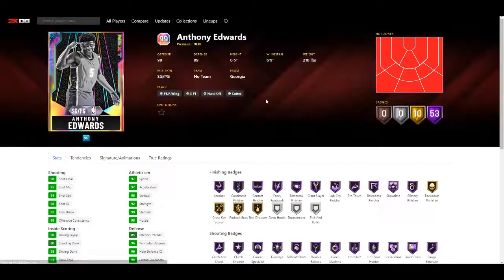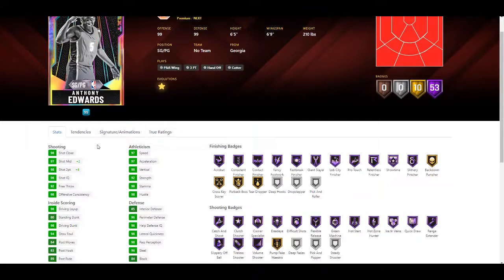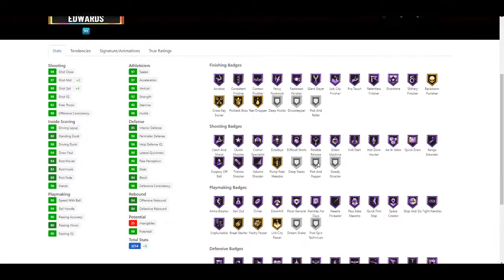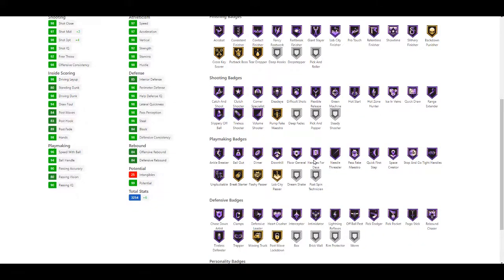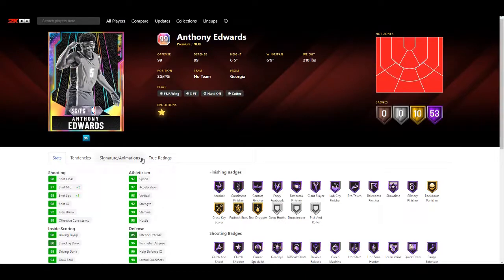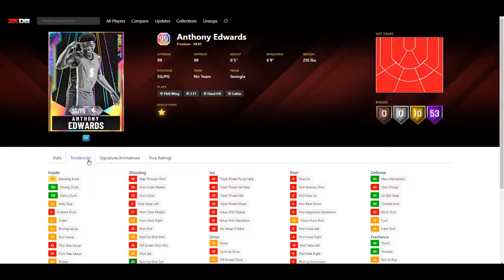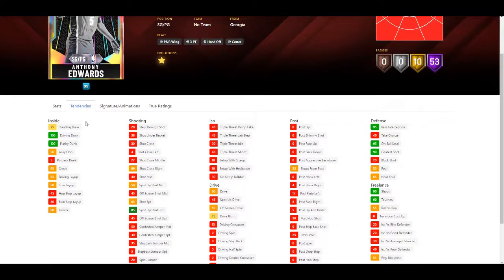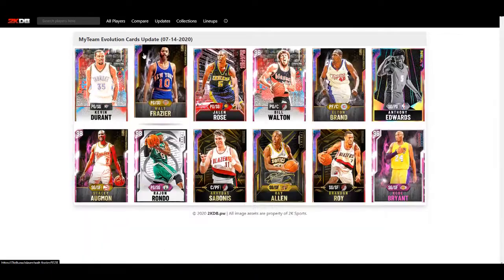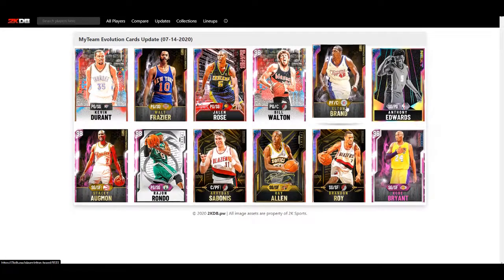Next we have Anthony Edwards. His evolution is not that impressive - it's really just plus two mid-range and plus four three-pointer stat-wise, and there's nothing notable new in finishing or playmaking badges. I don't really see the point of this evolution. I guess you get a better three-pointer, but at the end of the day it's pretty much the same card. I don't think it's that good.